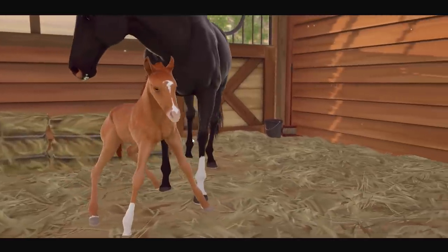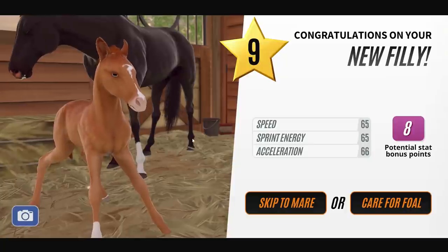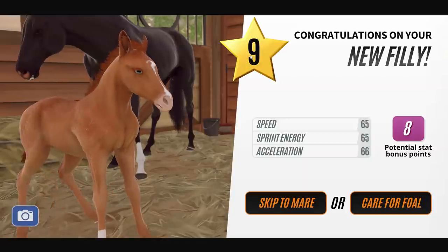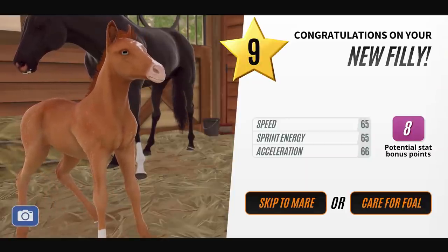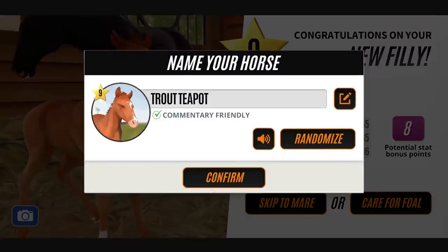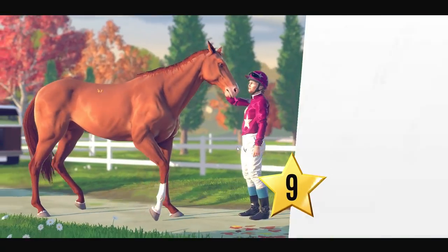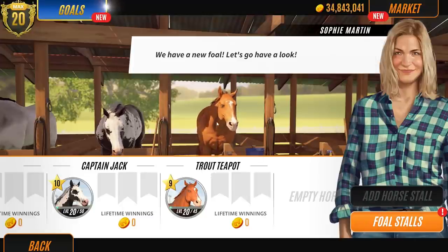I'm actually kind of excited about that because I haven't had a chestnut in absolutely ages. Oh my gosh, it's level nine. This is what I was warning you guys of. So this is level nine. Let's skip to the mares and see what she looks like as an adult. This is what I was worried about - getting level nine horses. Oh, how annoying. Because if she was level ten - I don't have a chestnut at the moment in the stable block. Wow, she's proper chestnut. She has very scary eyes though, so I probably won't keep her.